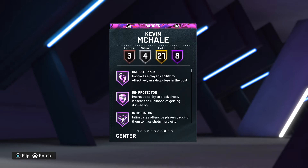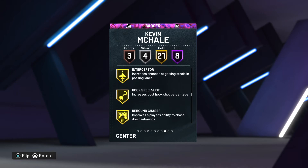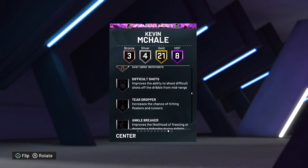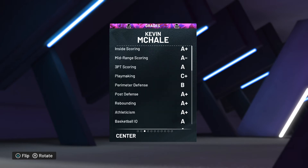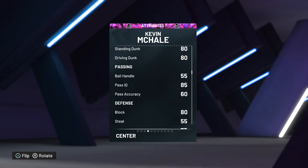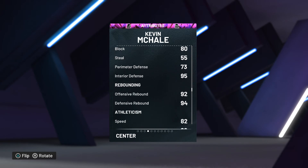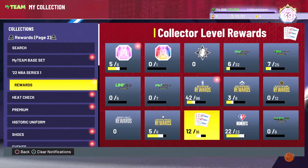Kevin McHale defensively looks a beast — eight Hall of Fame badges. He's got Protector, Intimidator, Tireless Defender, Intercept on gold, Rebound Chaser on gold, and Bronze Clamps which you can upgrade. His ball handling is terrible, pass IQ's not bad, passing is actually rubbish, blocks are good, interior defense is amazing, rebounds are good, speed is average. Honestly, I don't think I'll be using him.